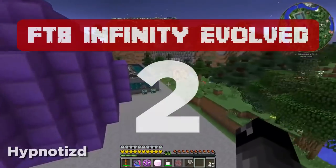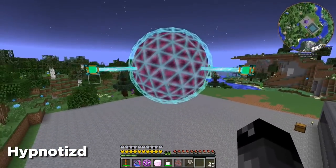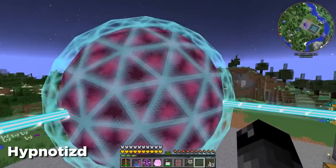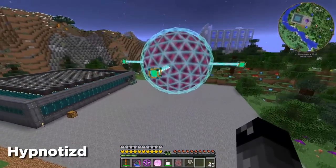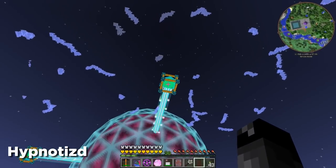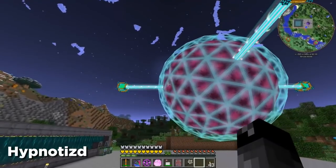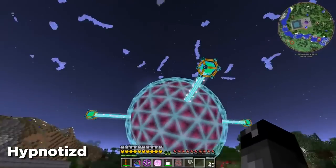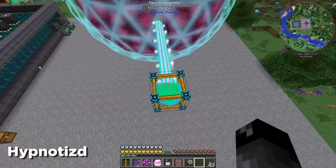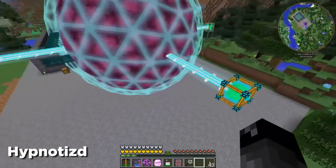At number two we have FTB Infinity Evolved. We can't talk about the best FTB Minecraft mod packs without mentioning this one. It's an older mod pack but it basically gives you all the great mods you need — it's such a big mod pack. You get so much just by playing it. You can do a bunch of different routes when it comes to picking what you want to do in the game. It gives you a great amount of freedom to explore the world of Minecraft, build upon it, and just go ham on super crazy nuclear reactor glowing hydro balls as you can see in this clip — it's just wild.